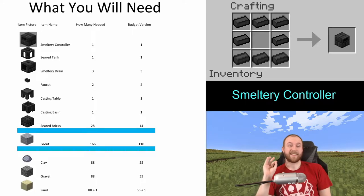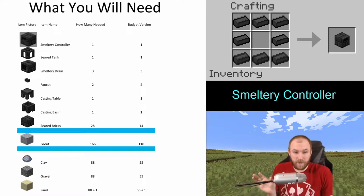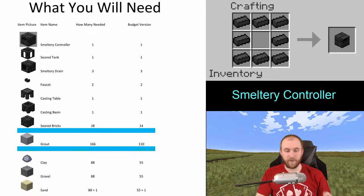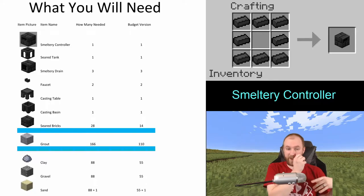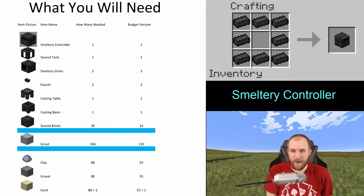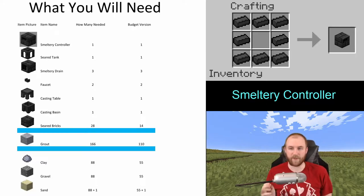Let's get down to the math. To start this modpack you'll be collecting clay, gravel, and sand. One clay, one gravel, and one sand into the crafting grid will create two grout, and then you can throw that grout into a vanilla Minecraft furnace to start making the tiny little bricks you see in every single one of these crafting recipes.